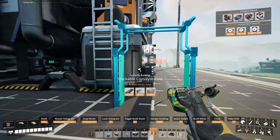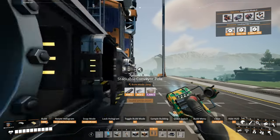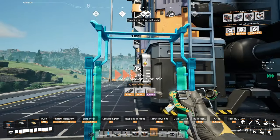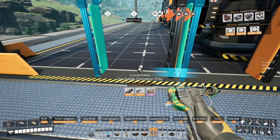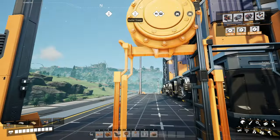We'll build our stackable poles two high and kind of centered right on the edge of the inputs here. Then we'll go to the other side and do the same. Then we're going to build a single stackable pipeline support right next to that.